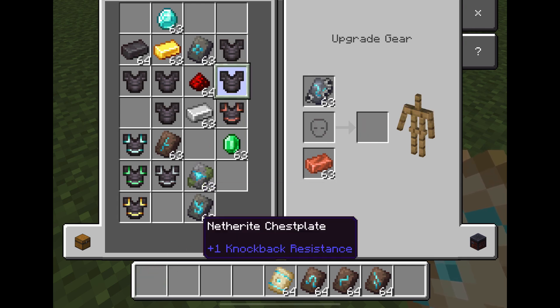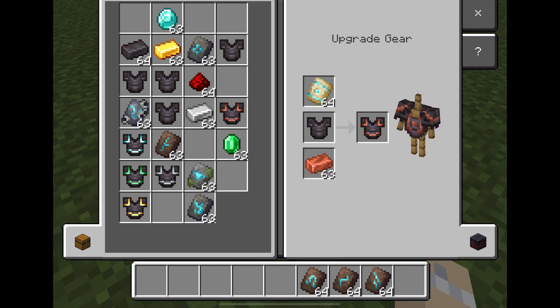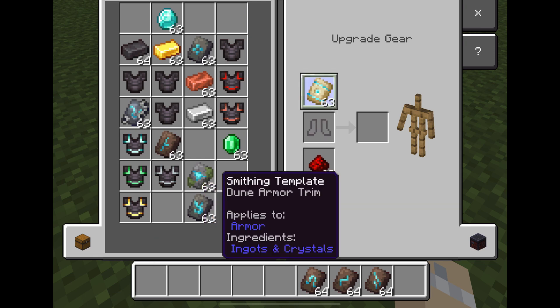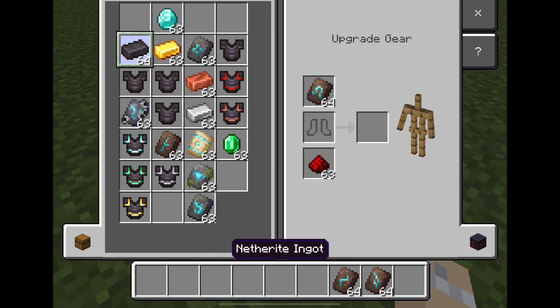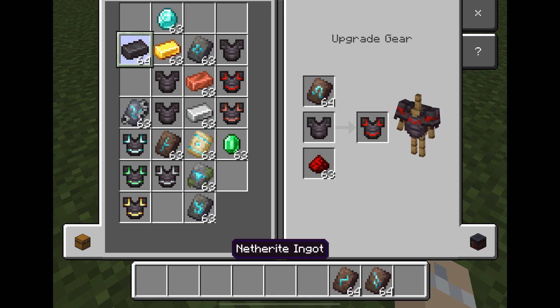Now what should we do? I guess we have redstone now to try. Okay, so it does work and I really like that design! Now this is gonna be really dumb, but I'm just gonna see what netherite looks like on it. First we have to put this there — netherite.